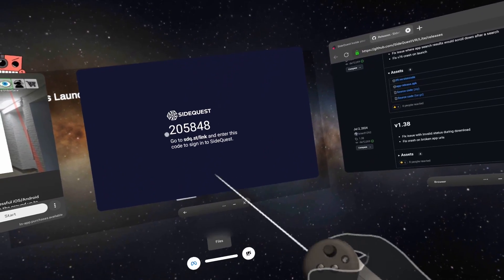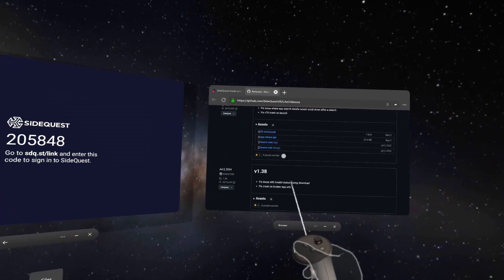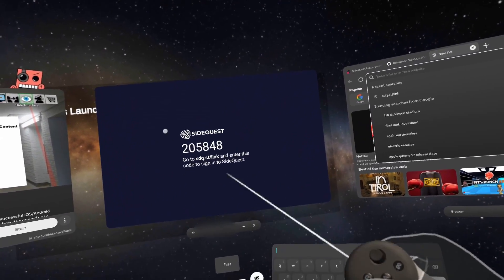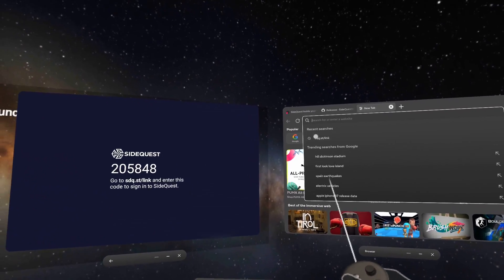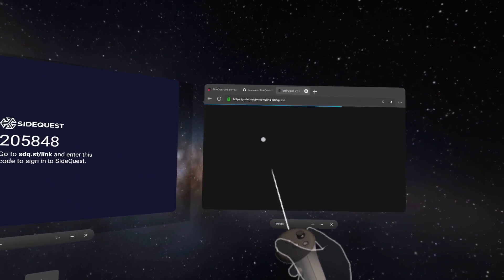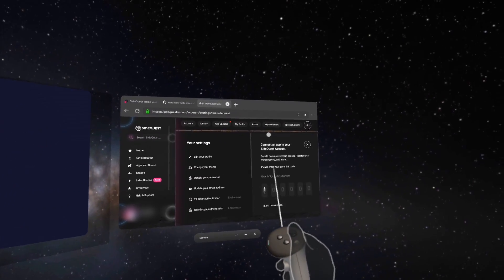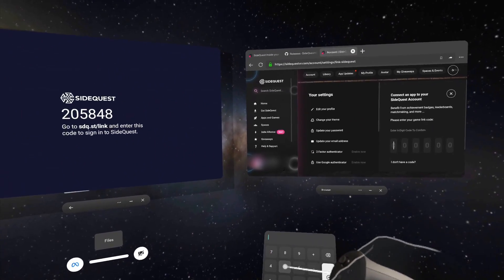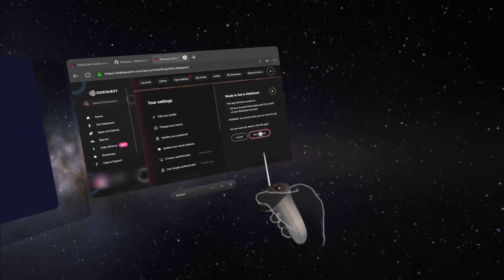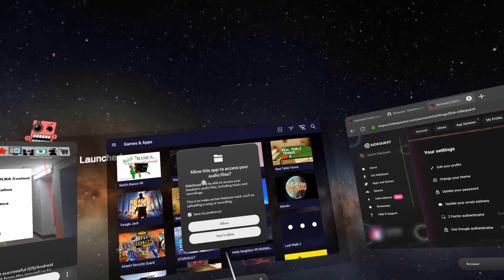Once the SideQuest app opens, go to your browser and open a new tab to sdq.st.link — do not close the previous tab or you'll get a new code and have to re-enter it. Click the first link. This is why you needed to log in with your account. Under 'Connect app to your SideQuest account,' enter the code shown on screen — for example, 205848 — and click 'Yes, Link Now.' Allow the app to access your audio files.